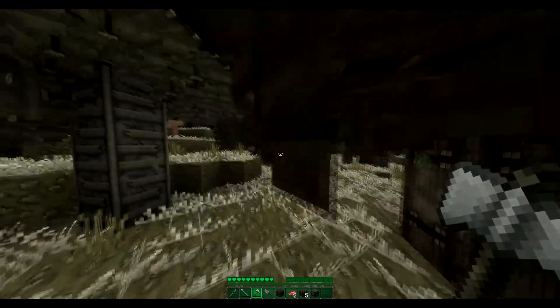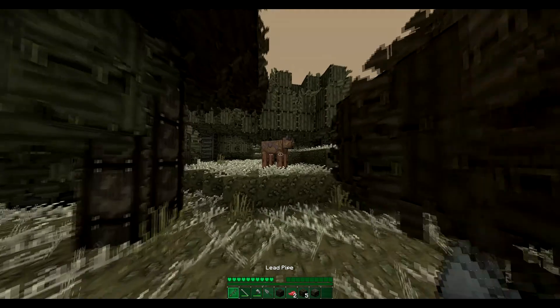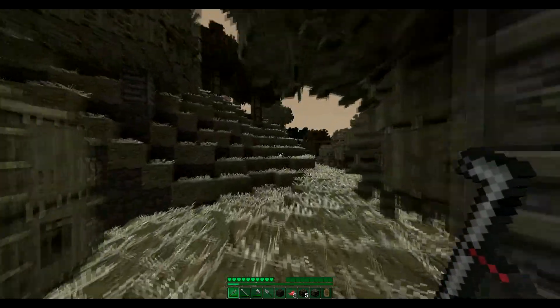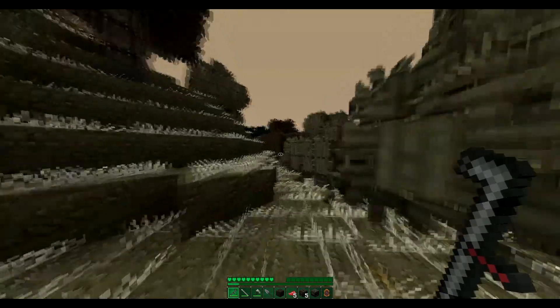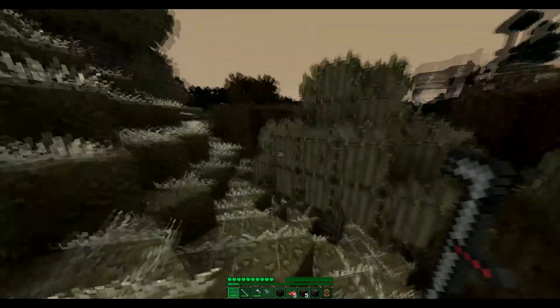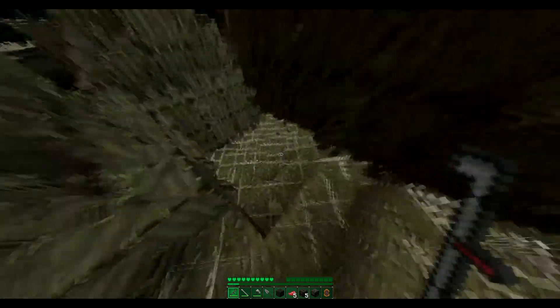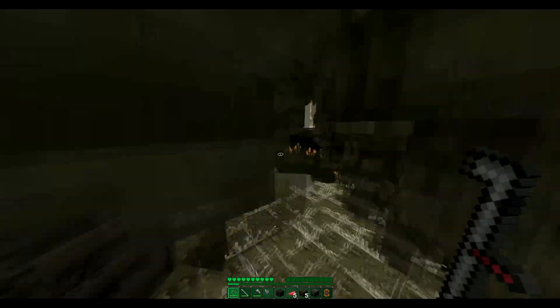Alright, now time to find some coal to get some torches going so we can go into a cave and not be scared. Let's find it — that was the hardest bit. I'll come here, I'll smack with my lead pipe. That doesn't sound too good. It's just a dried-out tree, I think. It's just a forest — it's so boring.